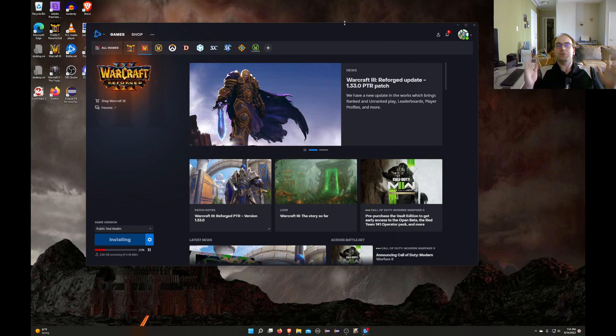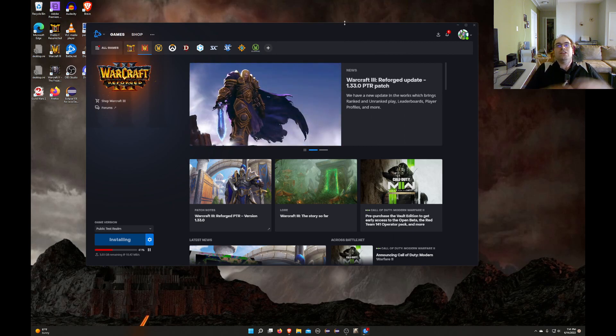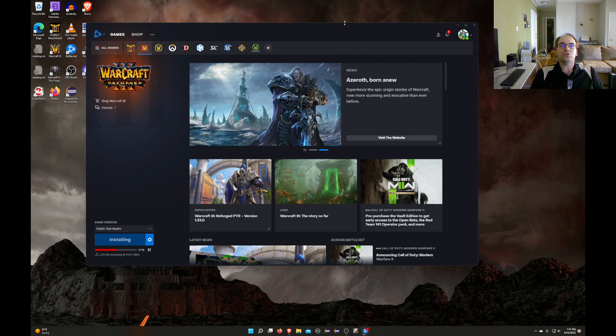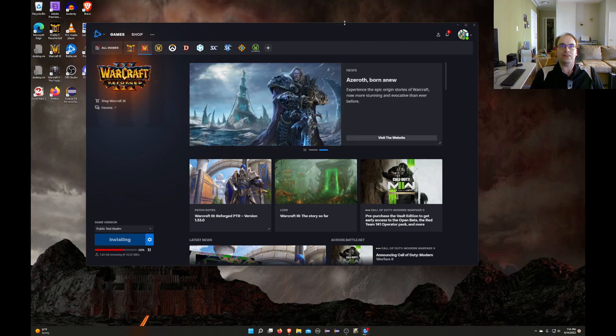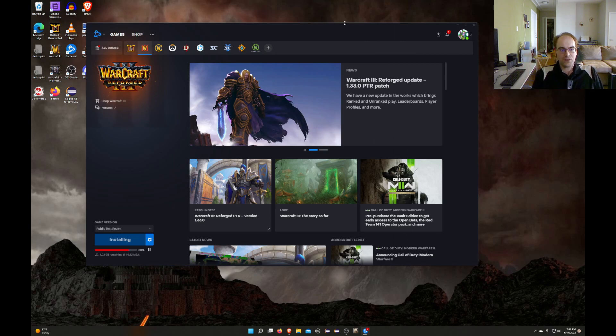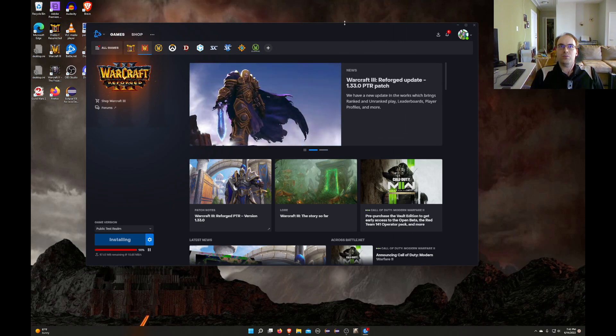So we're installing the PTR of patch 1.33. As a Warcraft modder, I'm not going to do any of the ranked play. I'm just going to open the world editor and try to see how much stuff they unbroke. My number one thing that I want is that the tech tree mechanism in the world editor would work again — where you can have an ability require two different buildings to cast by adding them to the requirements list. It's really annoying when they take that system out.